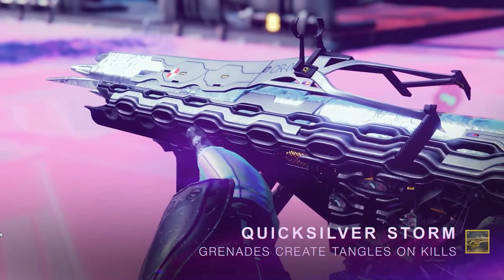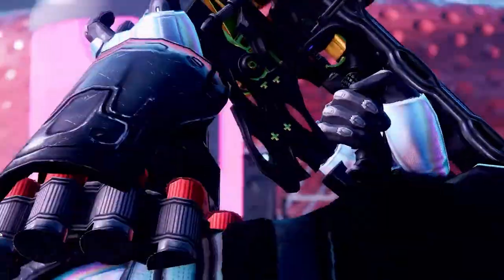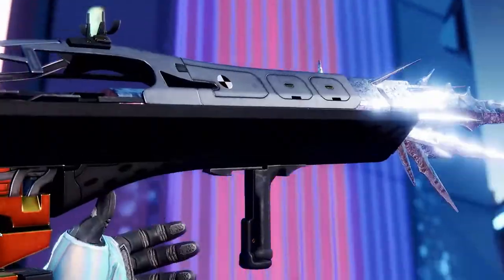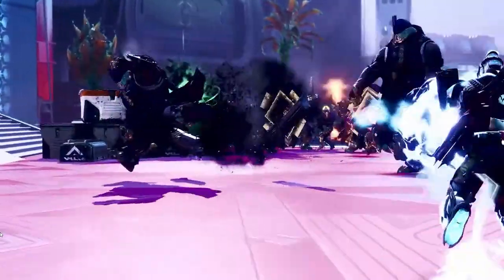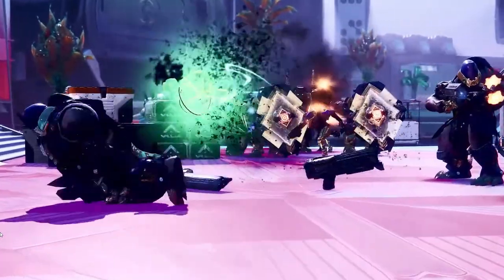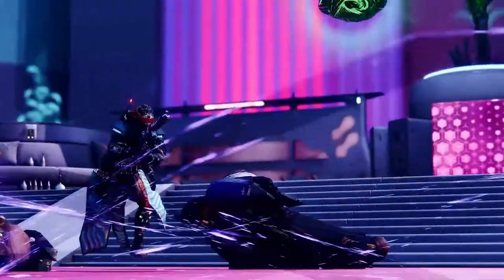Moving on to the Quicksilver Storm, we see the new catalyst effects which allow the grenades from the weapon to create strand tangles. These tangles create an orb that can be picked up and thrown at an enemy for high damage. It reminds me of Ruinous Effigy and how that weapon creates orbs that you can use for damage.